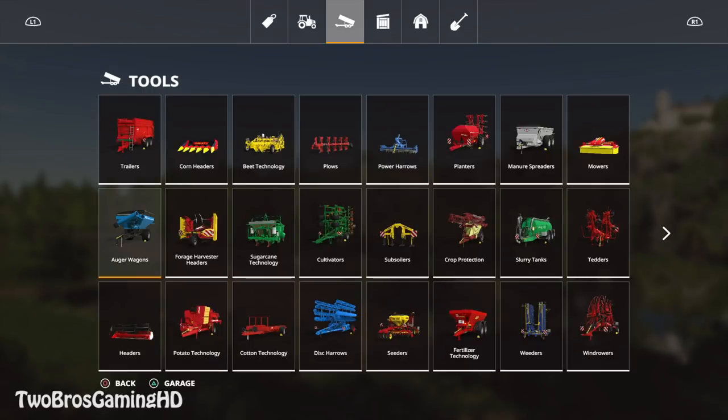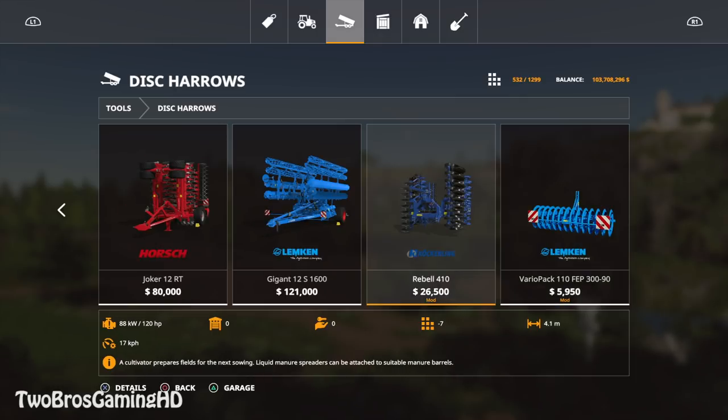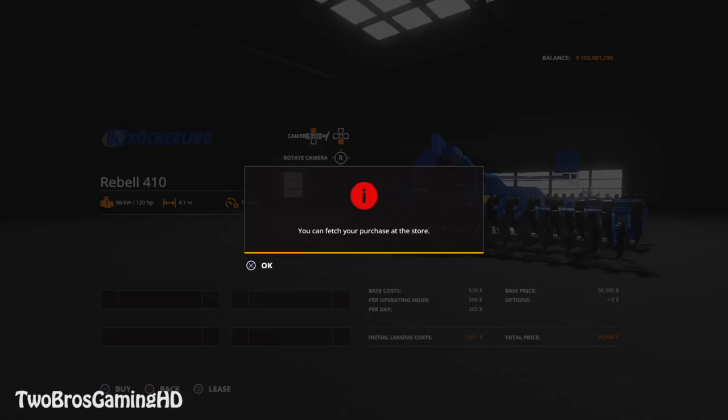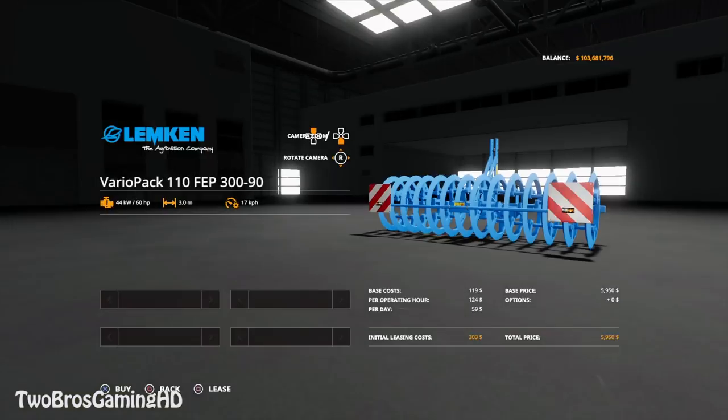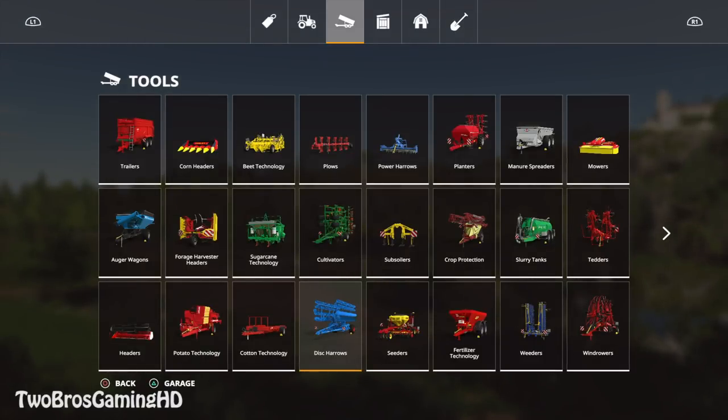We're going to do it with white tires. Then we had two cultivators, which is going to be fine. I don't know if disc cultivators - the Kugler and Mubella 410 - they're both disc cultivators, actually. We're going to take those and also the Lemken right here. That is pretty cool with these so far.